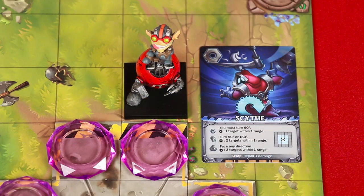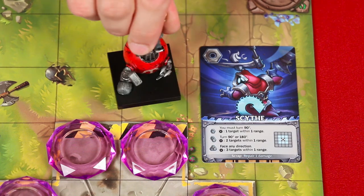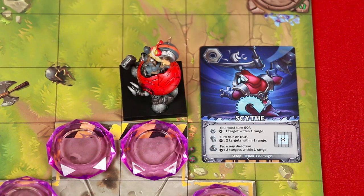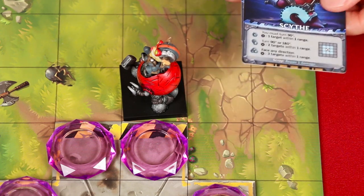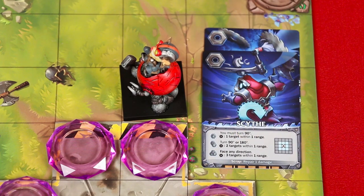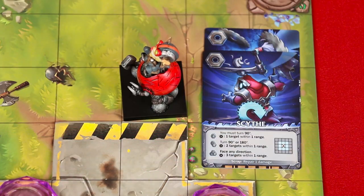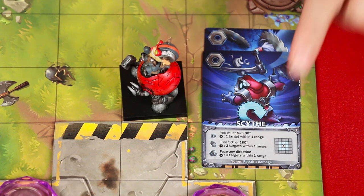Crystal shards in the tutorial scenario are destroyed when they take even just one point of damage. So Ziggs, executing this command, would first have to turn 90 degrees — the player can choose to turn to either side — and then they can assign one point of damage to one target within one range, so they could destroy either one of these crystals, removing them from the board. However, if we had another metal element underneath Scythe, its secondary power would instead resolve. This says the player can choose to turn either 90 or 180 degrees, and then choose two targets to assign one damage to within one range.